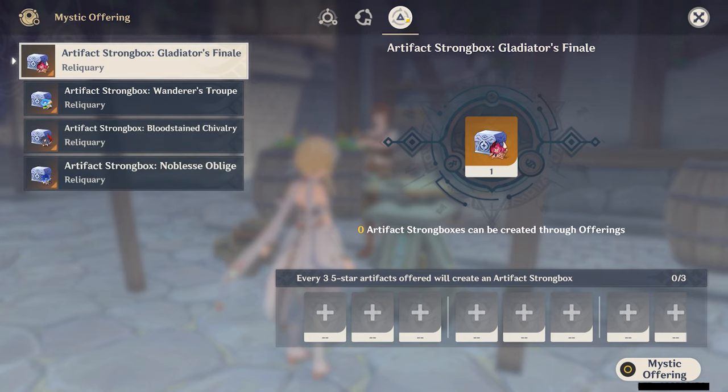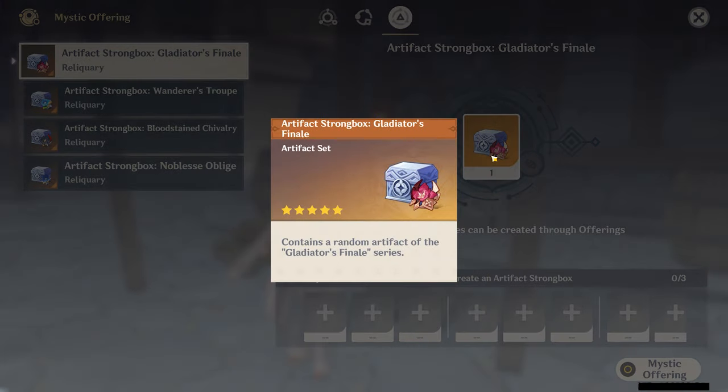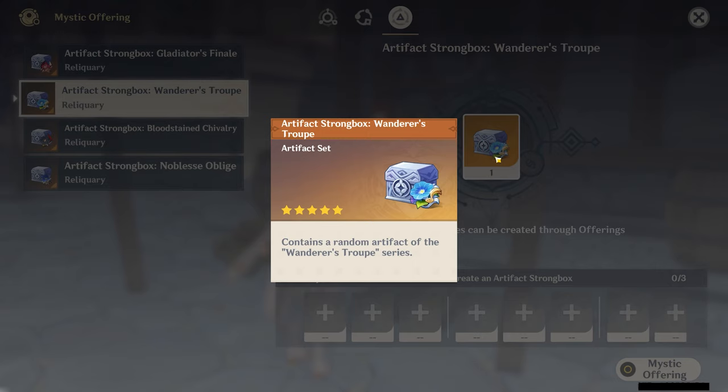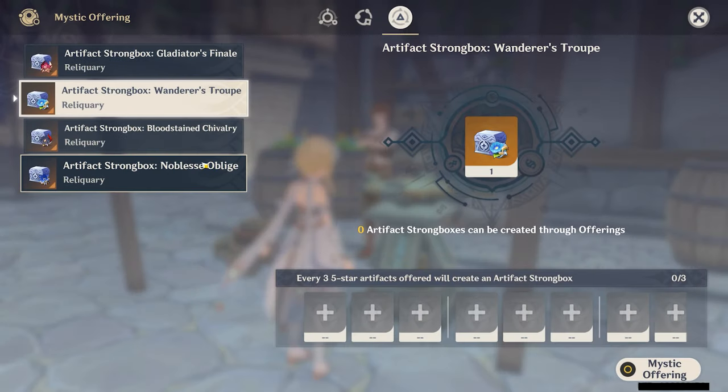If you click that, you'll see that you have several Artifact Strongboxes available on the left-hand side. The one that's selected is visible in the center right side of the window, and then below that is an interface to sacrifice your current artifacts into to create the new one.